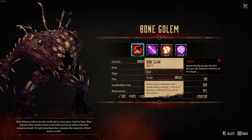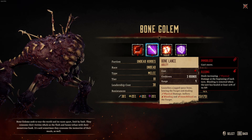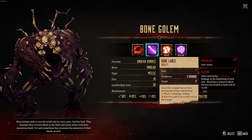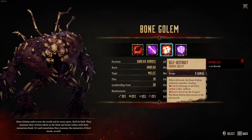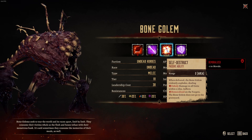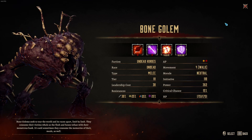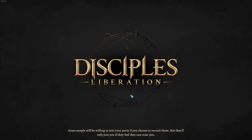Boneclaw bashes up to three enemies with deadly blows, dealing physical damage, inflicts taunted. Bone lance launches a jagged spear bone, lancing the target, dealing physical, inflicting bleeding and immobilized. Self-destruct: when defeated, the bone golem violently explodes, dealing unholy damage to all units within two tiles. Inflicts demoralize on targets. The bone golem does not go to the graveyard. We could give it a shot — I might put it back on hard. We'll see how brutal goes.